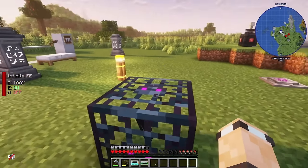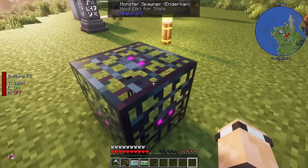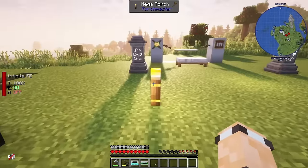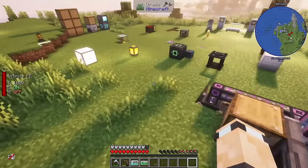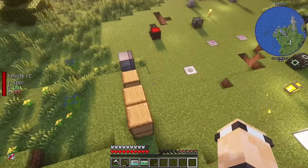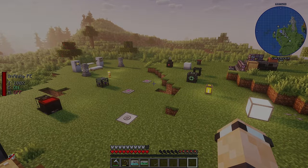This spawner here is from Apotheosis - the mega torch does not affect Apotheosis monster spawners, but it does affect Ender IO powered spawners, so if your Ender IO spawner stops working, check for a nearby mega torch. Anyway, that's where I'll leave it! If there are any other tips or tricks you think are useful that I've missed, please leave a comment. Thanks for watching, and I'll see you in the next one - bye!